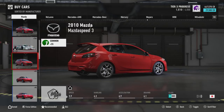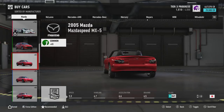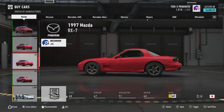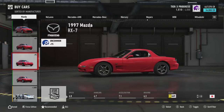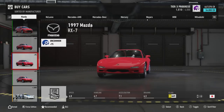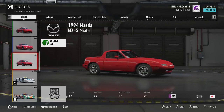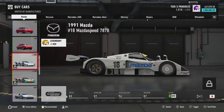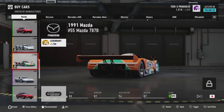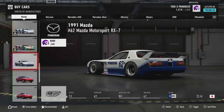There's a Mazdaspeed 3, not my favorite body style, and a Mazdaspeed Miata variant with weird headlight and tail light covers — not a huge fan. But then there's the FD, the first RX-7 on the list, and they have all three generations of RX-7, which is absolutely awesome. They also have an NA Miata — really cool to see it so stock — and the 787B in two different liveries, which is my personal favorite.